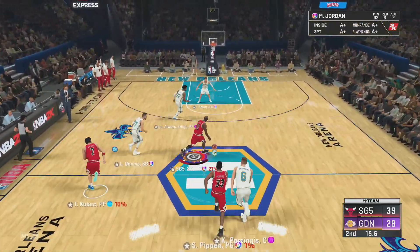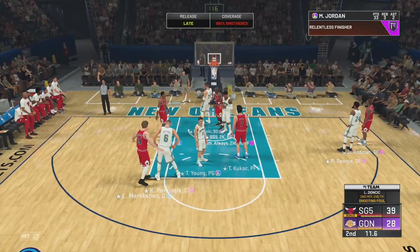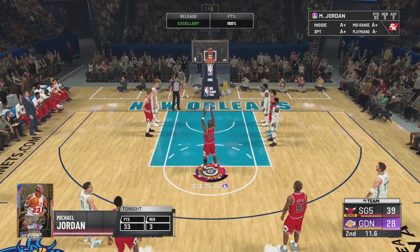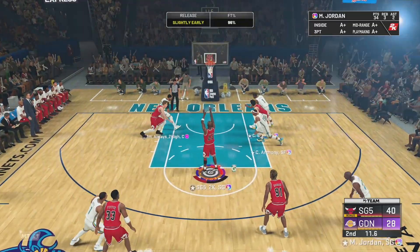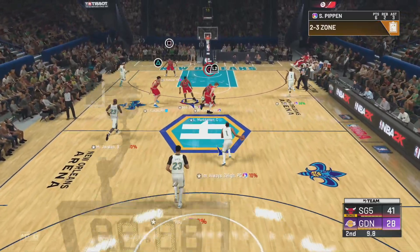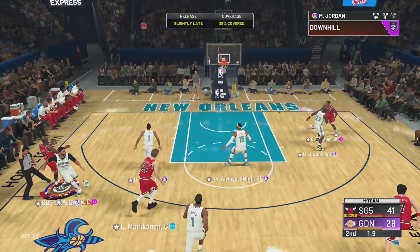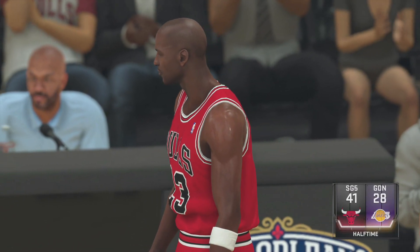Rodman with the rebound, passes to MJ. He keeps going — wow, they're fouling him. They are playing Jordan Rules on him right now. 33 points and three rebounds in the second quarter — make that 34, make it 35. Five seconds. MJ for three — oh man, I would have loved that one, but 35 points, two rebounds, and three assists in the first half.